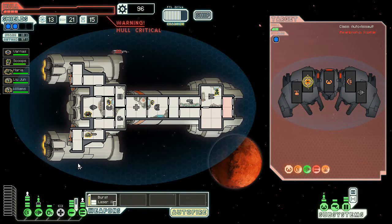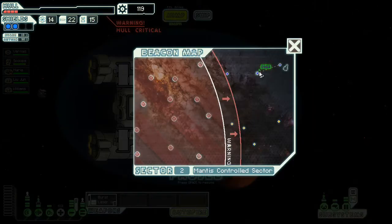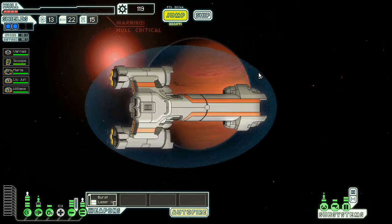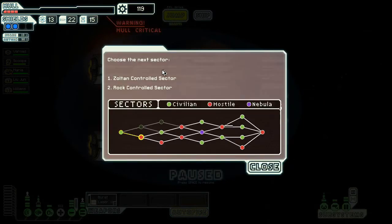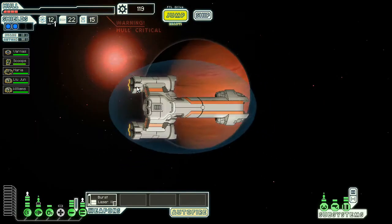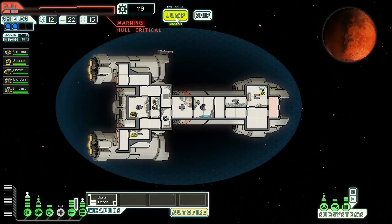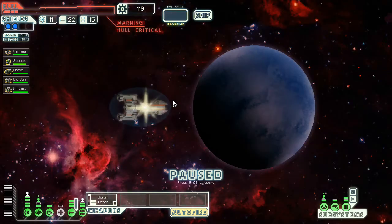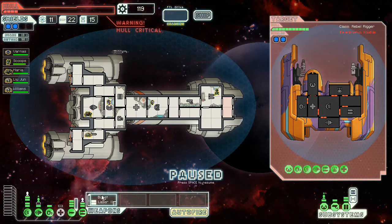Well, that was decent. We're gonna be making our way out with absolutely nothing. Let's jump to the next one — we're gonna go to the rock-controlled sector this time. Probably not the best idea I've ever had, but no one said I was smart. We're gonna fight the mercenary ship — because again, no one said I was smart.